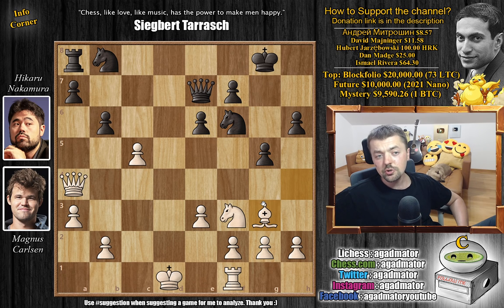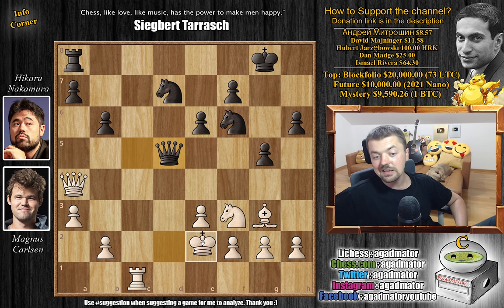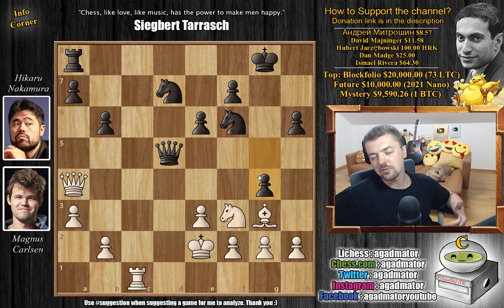Hikaru immediately strikes with g5 - he wants to unpin, now both the queen and knight are ready to move. Bishop to g3 and now queen captures on c5. You didn't want to do this before because then you allow white to open up your kingside. King to d2 now - this is Carlsen's plan. He wants to bring the rook into the game and artificially castle. Knight b to d7 - you still need to bring your other pieces into the game, a very principled idea.